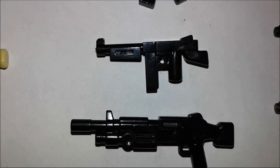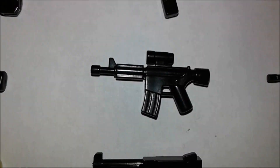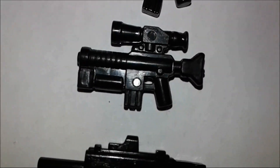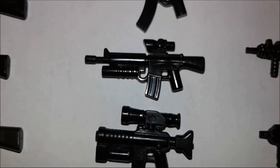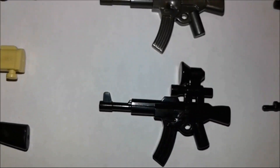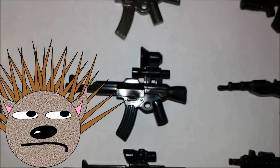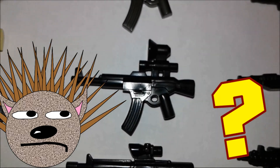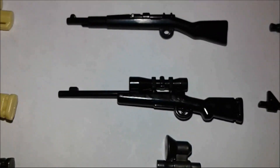Here we move on to the machine guns. Look at this — the World War II Thompson. Mega Bloks did a much better job. Look at that. We have a Vector over here. And we have... the flashlight is supposed to be down here. Whatever, these are knockoffs.